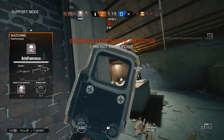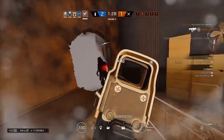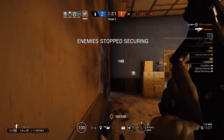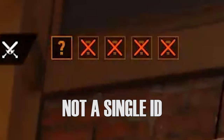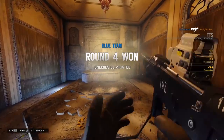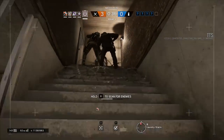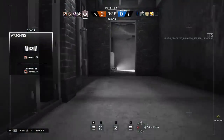And the last quality of life change is the big change to auto-detecting enemies. Previously, crosshairs would turn red when you were looking at enemies, and if you looked at them long enough, it would say plus 10 points ID enemy. This led to a lot of situations where people would accidentally ID someone and then freak out because they didn't realize they were looking straight at someone. Now the crosshair will no longer turn red, and the only way you can get an ID on an enemy is by scanning them with a camera, drone, or Jackal's footprint scanner.